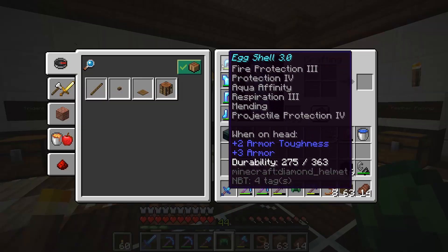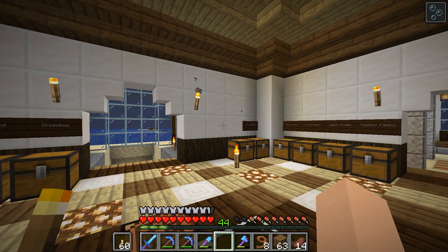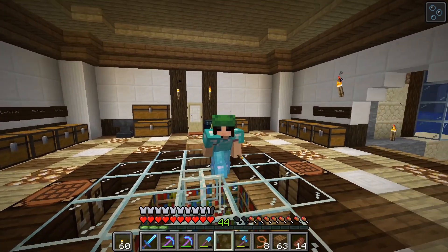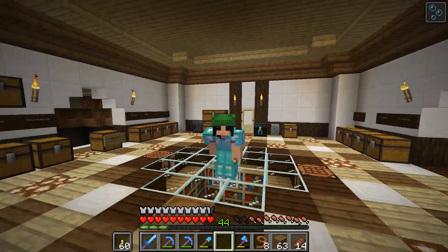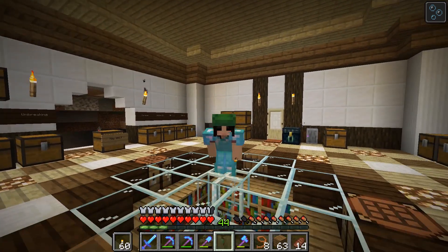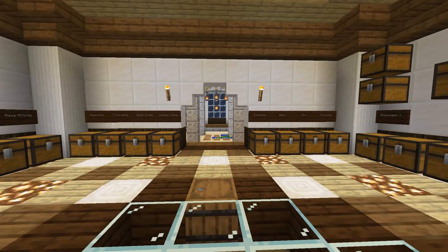Yay! We finally have ourselves a turtle shell helmet in Rosewood! Let's go ahead and do that. Oh look at that, we got it! It kind of covers my eyes a little bit, which is quite silly. And it does give us a buff — it helps us swim underwater better. So that's going to be really exciting.